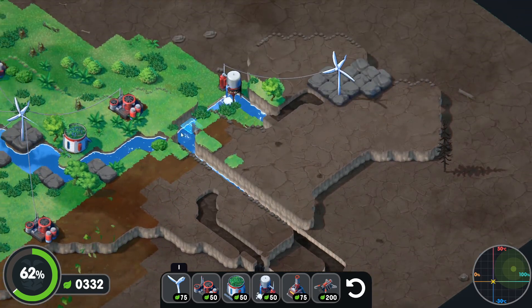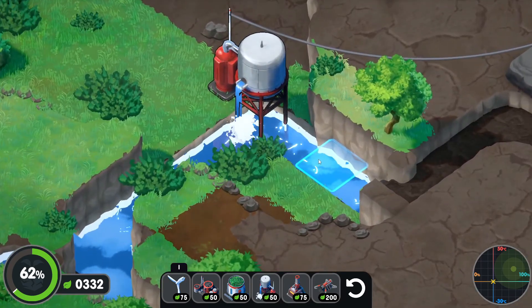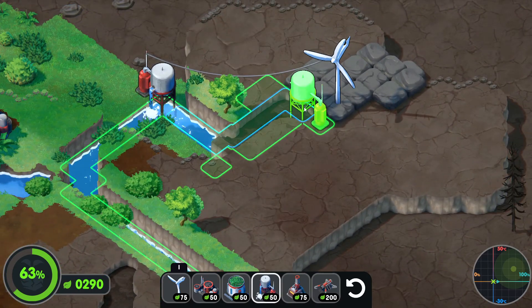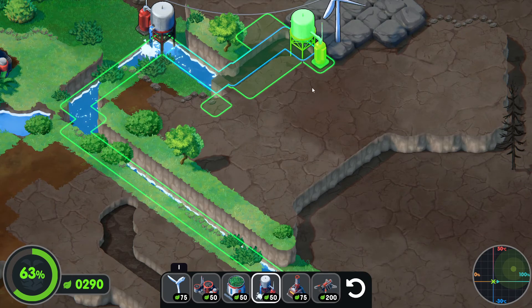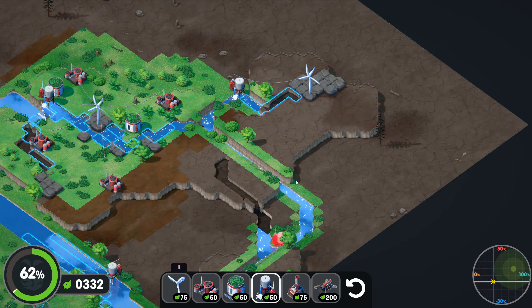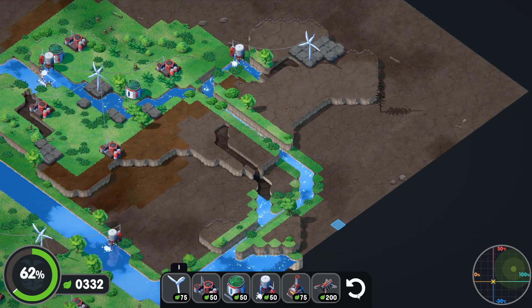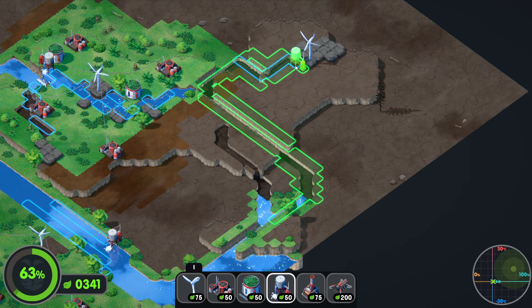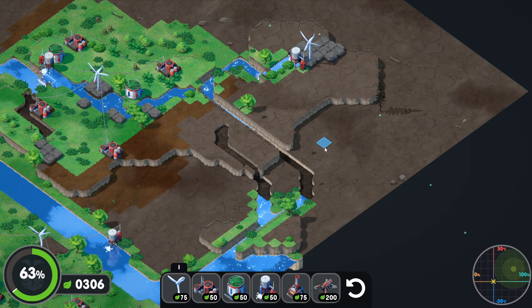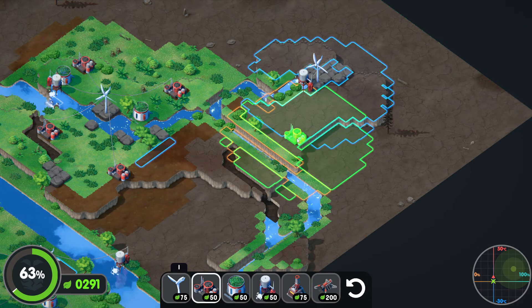The water towers don't impede the water going because it goes right through it — so cool. One up here would be pretty good to get. Actually, I should have put it there — hold on. I should have actually put this here. Let's go back one. Let's put it here, because that will connect this water source here, which is exactly what we want to do. We still got to be a little bit careful with the money that we have, or that we don't have.